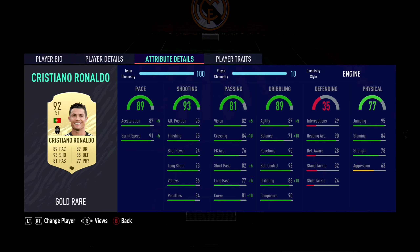Agility, 87 — not bad. Balance, 71. What was his balance last year? I don't remember, it was probably around there — 71. He seems all right. He has the strength. 95 reactions, you can notice that. Ball control, solid dribbling. Composure, perfect. The jumping — this man can hop, he can jump super high. A lot of stamina for a striker. Strength, 78. I swear he used to have more strength, like in the 80s.